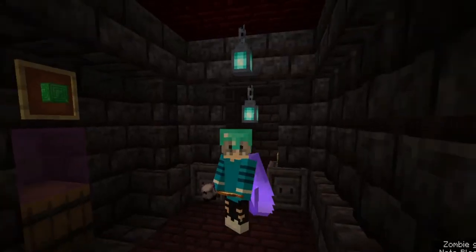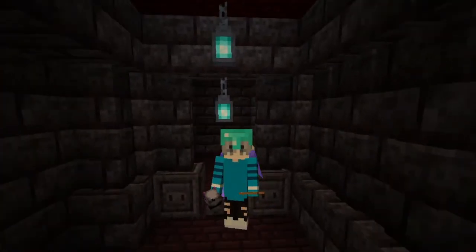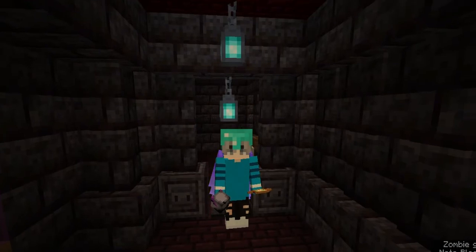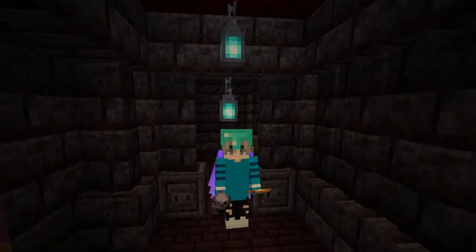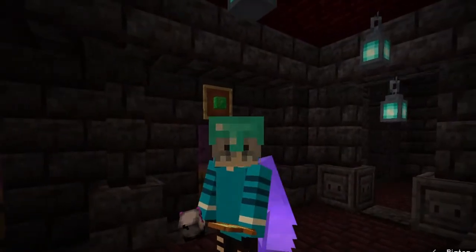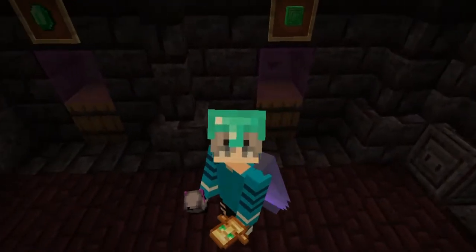When you do finish your run and find your way out to the exit, make sure that you grab all of your stuff from the barrels before you proceed into this room. You can go back in if you do forget — I know some people are going to forget, that's fine. Make sure you do turn off the heartbeat when you get to this point.